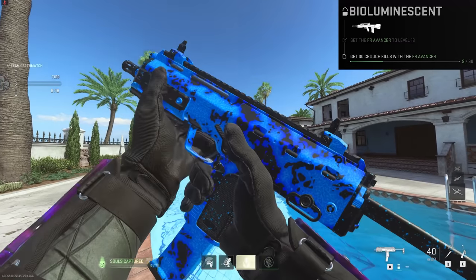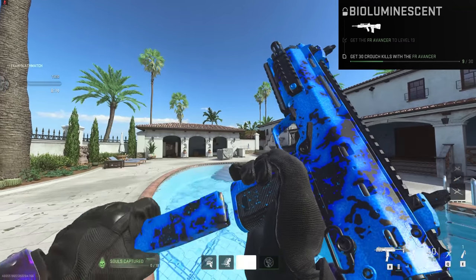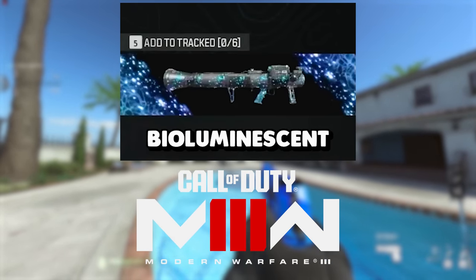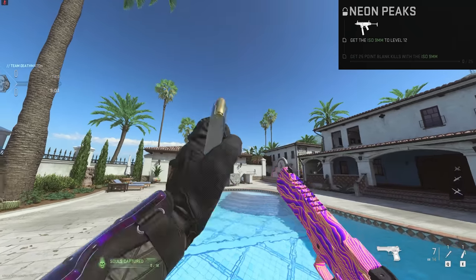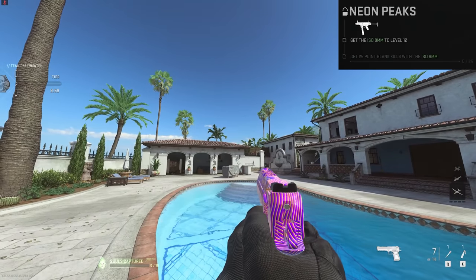I've come to the conclusion that I'm probably not going to get Orion on every gun in this game before MW3 comes out, but there's still some camos out there that I want to get. The first of those being Bioluminescent. I think this is one of the coolest camos out there, and I'm pretty sure the Zombies camo for MW3 is going to be called Bioluminescent, so this could be a precursor to that. I also really want this Neon Peaks camo - I think this is beautiful, probably better than Orion anyways.